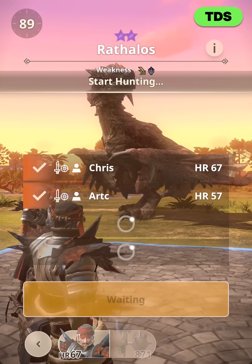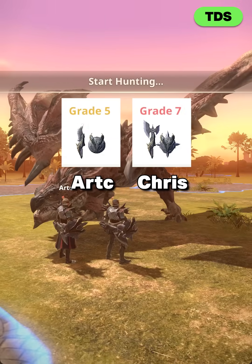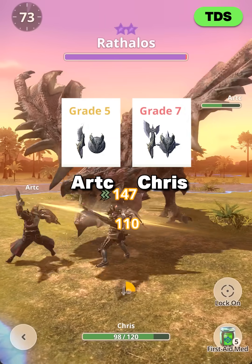So then let's try this in two player. How fast can Artemis and I kill a 7-star Rathalos with two para SNS?